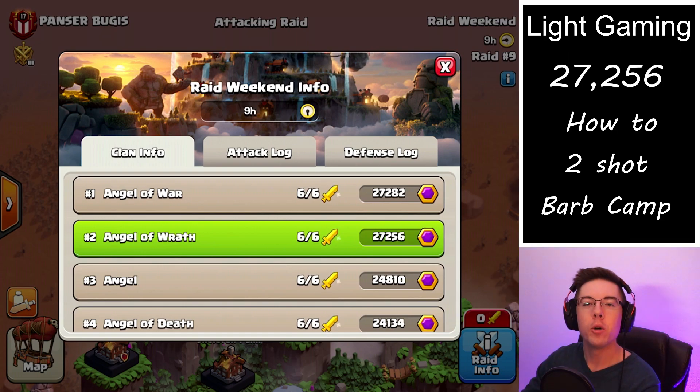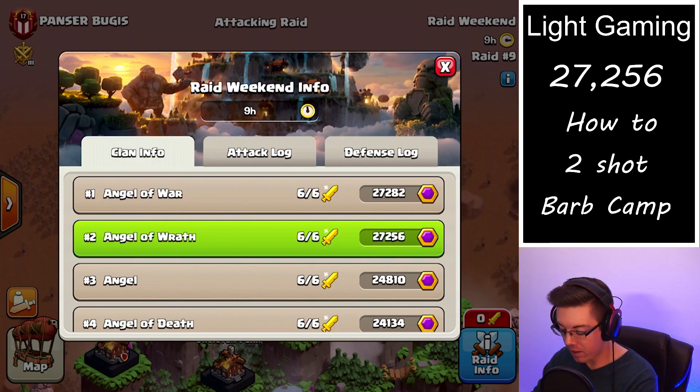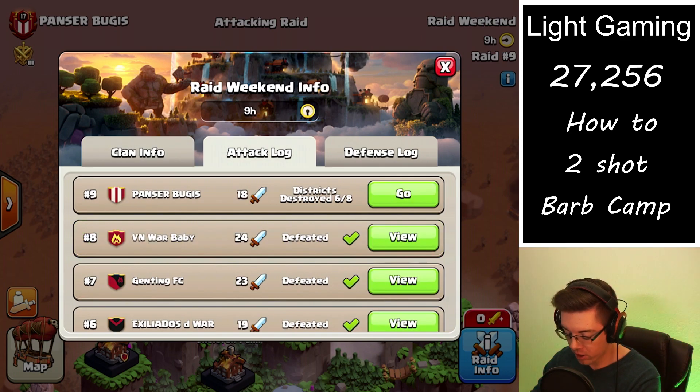How's it going everybody? I hope you're having a wonderful day. Today we are taking a look at how I was able to get over 27,000 Capital Peak Gold just by simply hitting Barbarian Camps on various raids.